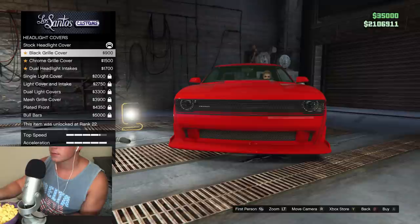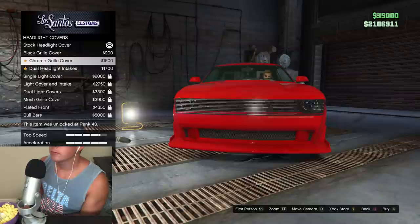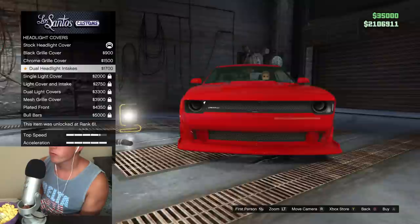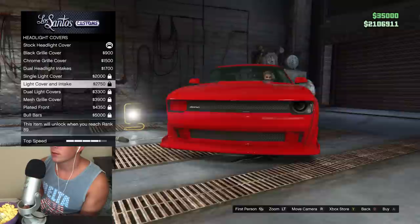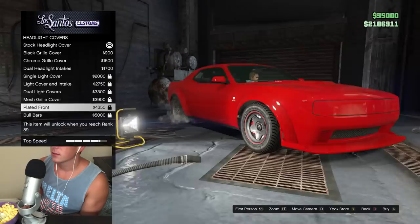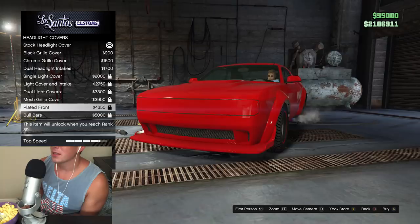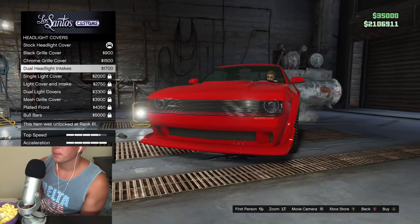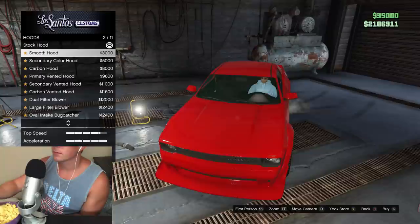Headlight covers — black grill cover, chrome grill cover. Why would you want a single light cover? That's weird. You can actually cover both of your lights, but you have to be level 89 — I'm not a very high level. Unfortunately, look at that. That is so strange looking, the plated front. It might look good — I'm sure there's some designs that do look good with that. But I think we'll just stick with the stock one for this.